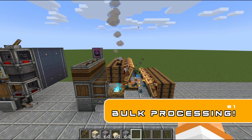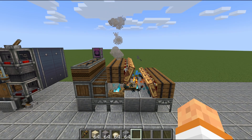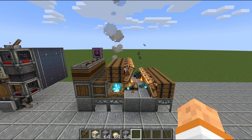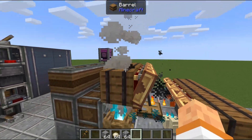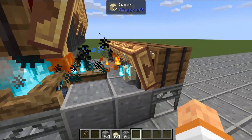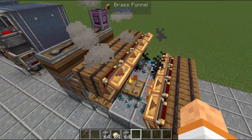Right here is the most useful machine you can make in your Create mod world: it is a bulk processor. This will allow you to do any type of Create mod processing as well as smelting really quickly and without fuel — those are very important parts. We have a little test here: we place in our haunter, it comes out the barrel, plops on the ground, gets blown by this fan with haunting particles, and goes into this brass funnel once it's haunted to be stored.